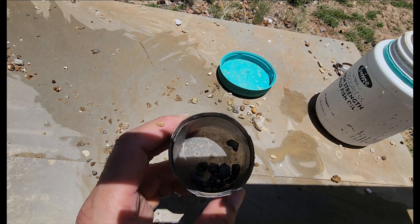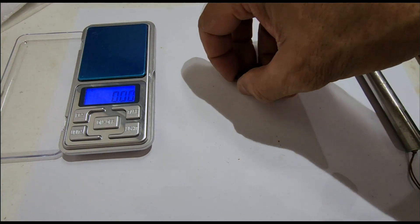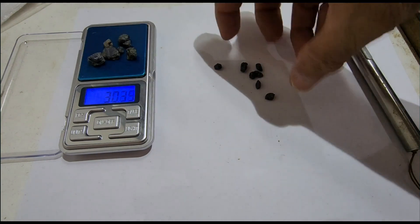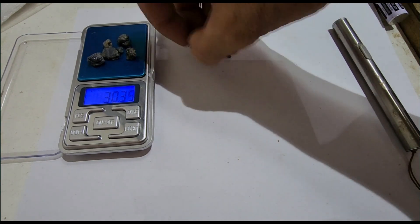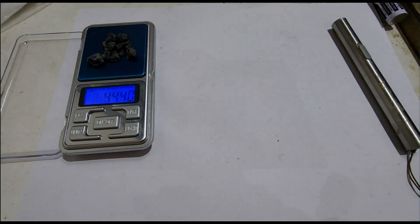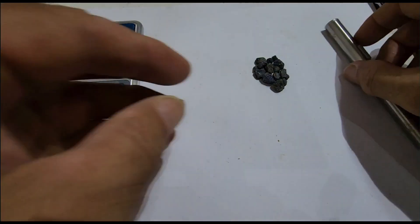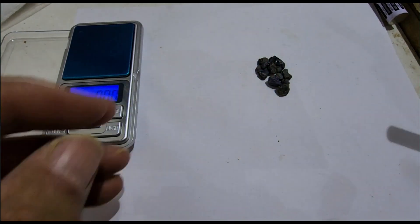We'll have a look inside. Now this is from 18 wheelbarrows, which is a lot of dirt. In here — 44.4 carats. We'll go through this and see what's any good.